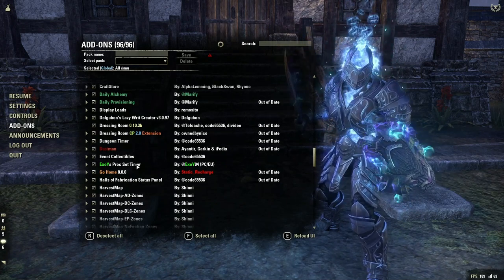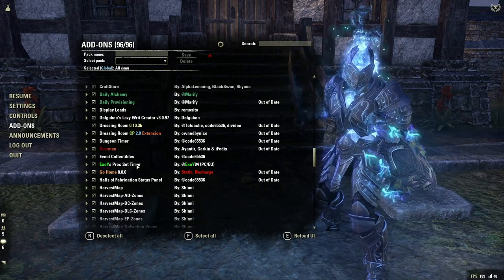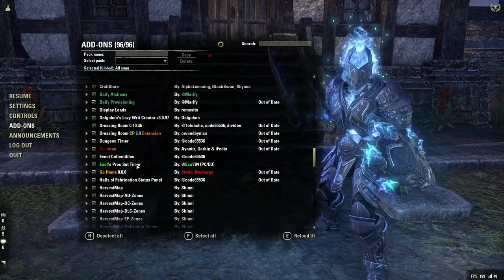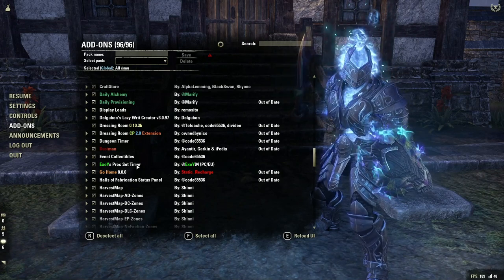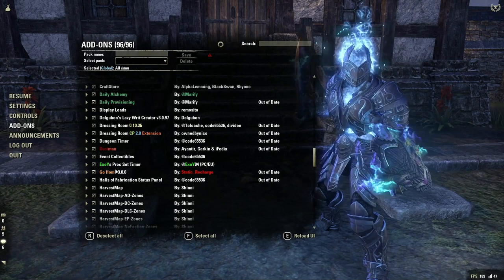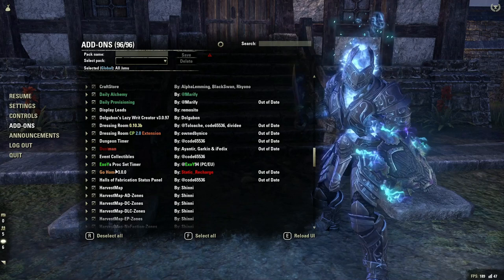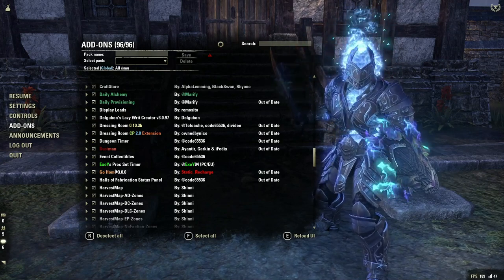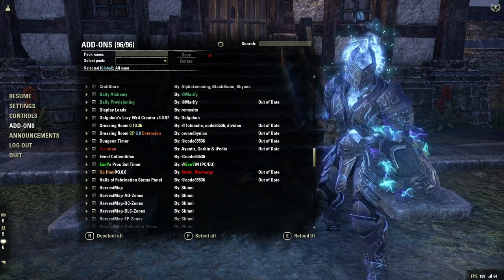Exoys Proc Set Timer is a fantastic add-on. Any proc set that you have as a tank — Turning Tide, Nazare — literally every gear set you'll use as a tank is a proc set in some kind of way. You want to pick this up so you can track it and proc it on cooldown. Go Home will be a hotkey-assigned way to travel back to your house, which is especially useful when I want to switch my gear using the armory or use the shrine to get my ultimate.